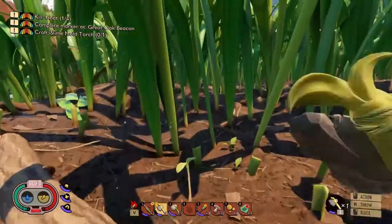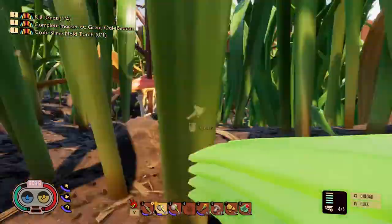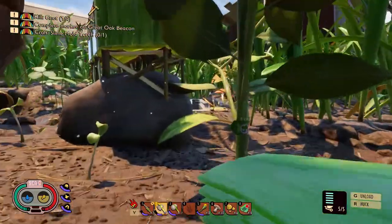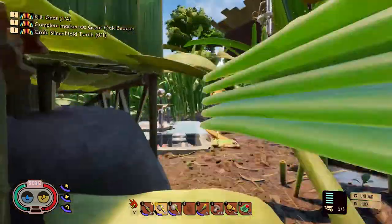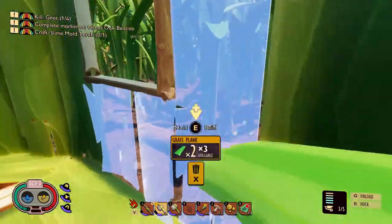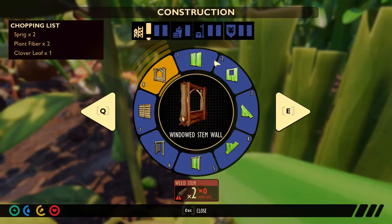If it looks like I'm sprinting everywhere I go, that's because I am — I'm trying to exhaust my stamina to get the assorted mutations faster. I could do that on camera just sprinting around everywhere until I get the mutation, but I feel like that would be a little bit boring to watch, so I don't think I'm going to do that.